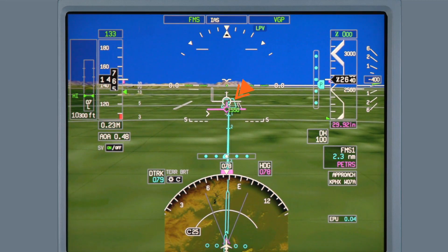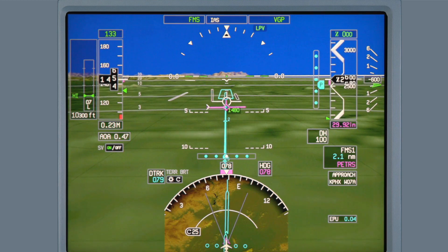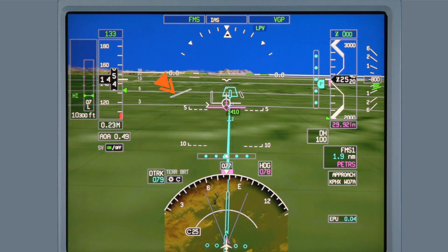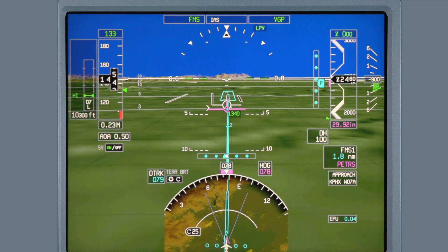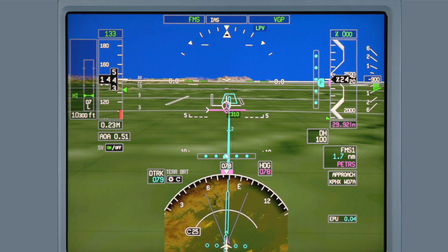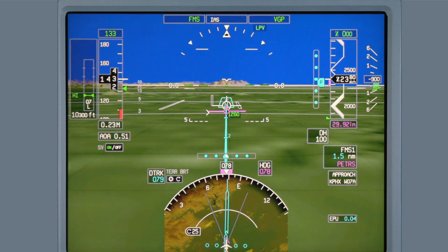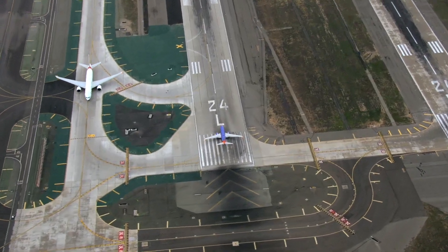Improved runway displays include the arrival runway outline, which indicates the arrival runway selected in the FMS. Other runways at the airport are also displayed. The outline of the intended arrival runway, along with the other runways at the airport, greatly helps the pilot in identifying the correct runway, especially at airports with parallel runways such as Los Angeles and Phoenix.